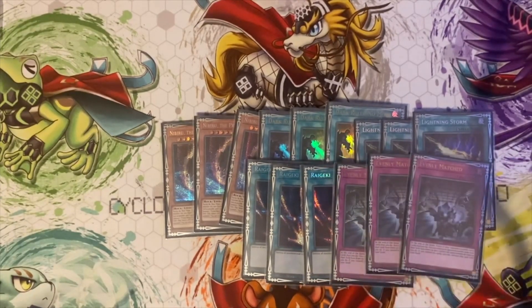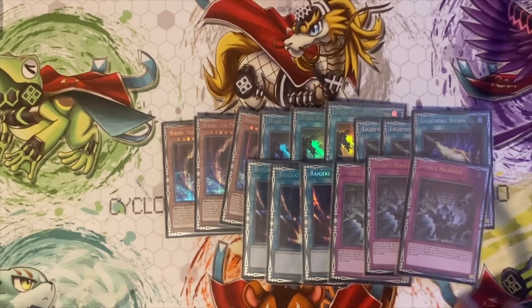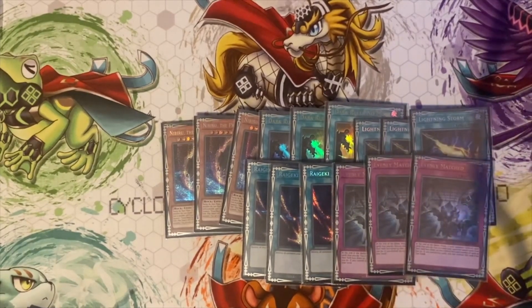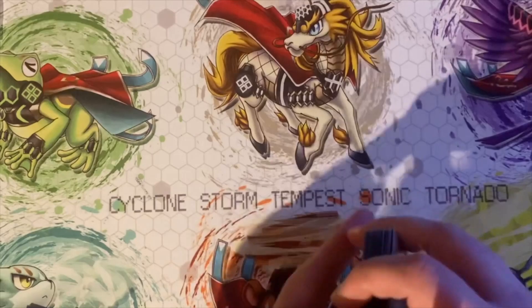Going forward, I'd probably play more going-first cards, because that's what cost me against Trap Trick — I made them go second because I had nothing for going first. In the future I'll play stuff like Solemn Judgment, Rivalry of Warlords — if you don't play the Beastials you can play Rivalry and stuff like that. I'd probably make changes to the side deck overall.